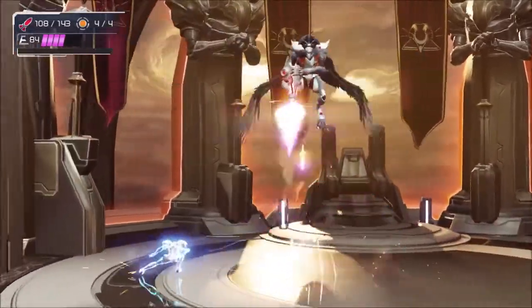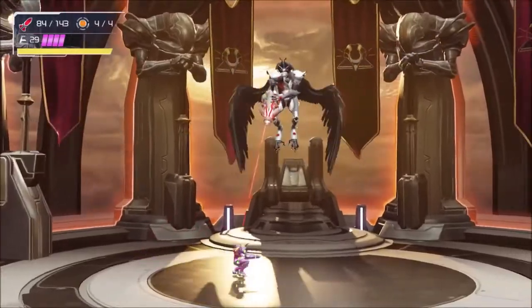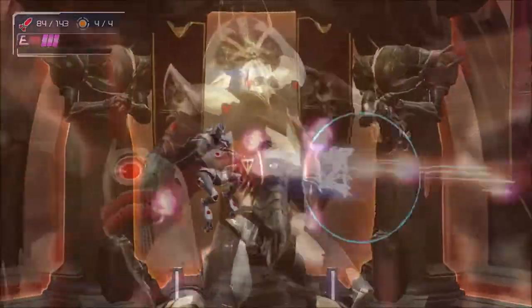If Raven Beak begins to track Samus with a laser, head to the far side of the screen and prepare for a near endless stream of shots. Move towards Raven Beak and once you reach the opposite side, begin space jumping in a counter-clockwise direction until the volley ends.